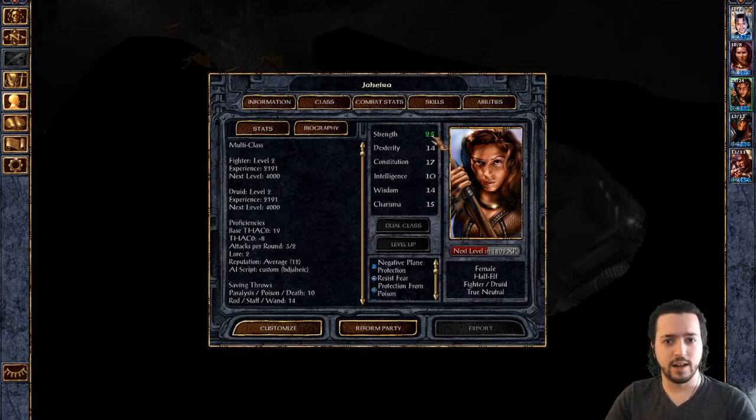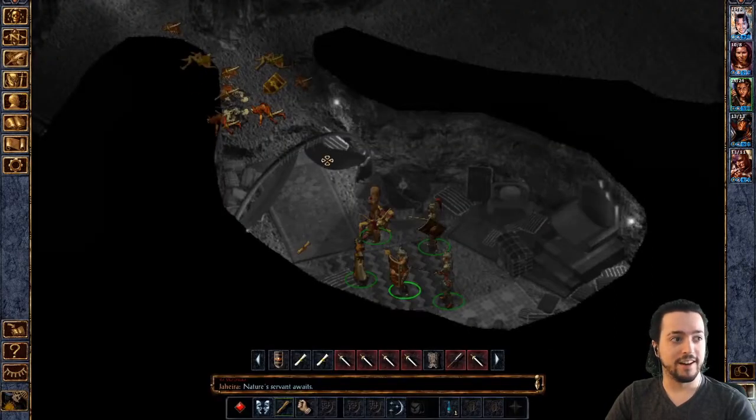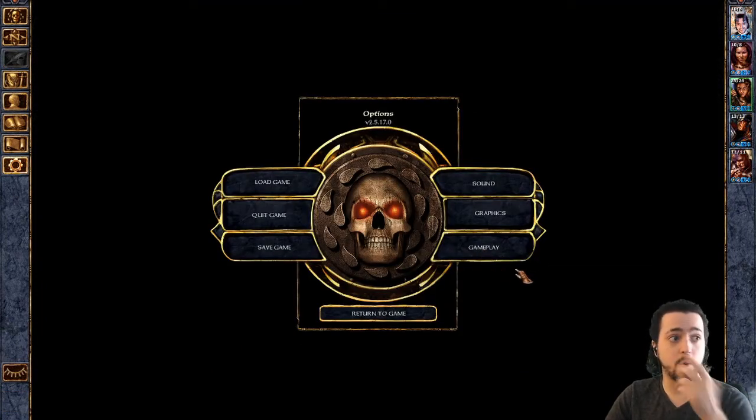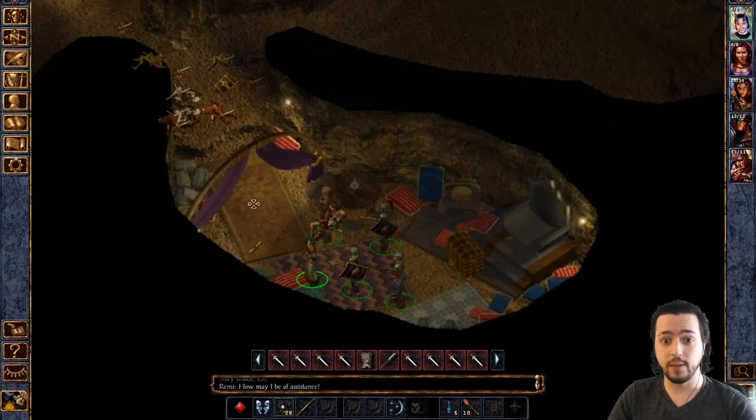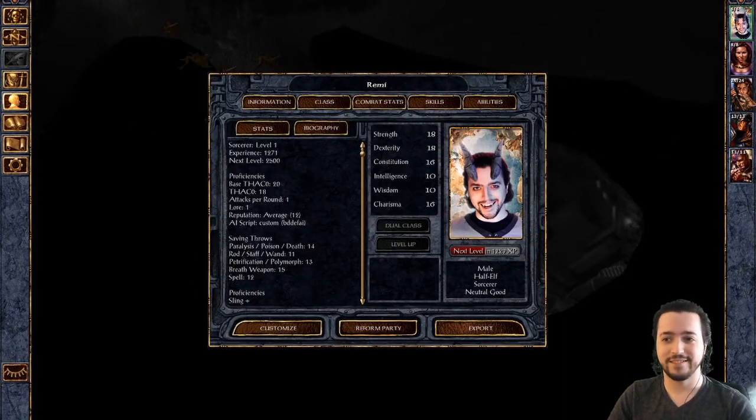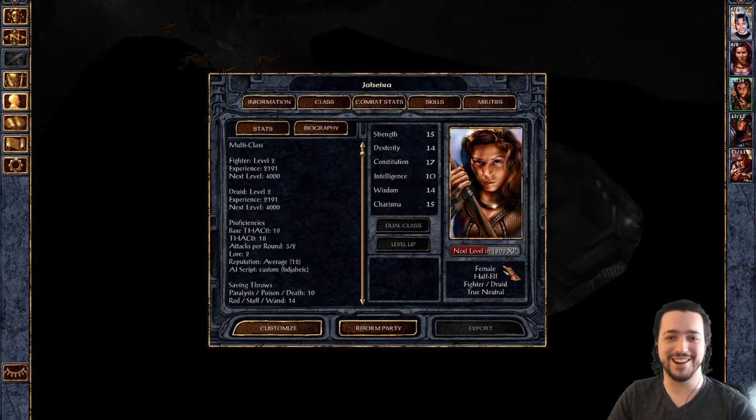I just noticed something weird — her strength score still says 25. I might need to reload because I don't want her to have that much strength. I'm so overpowered with a slingshot and that makes no sense. I want to have to use my spells. There we go — the stupid strength is gone, just had to reload.